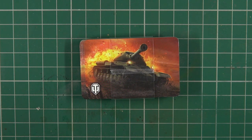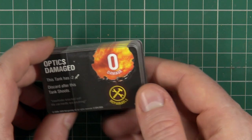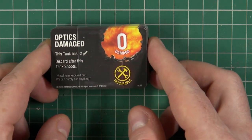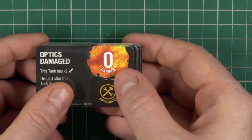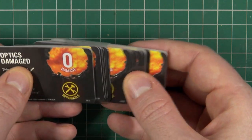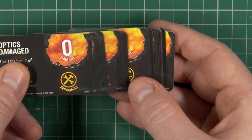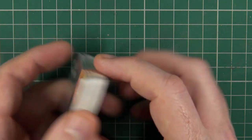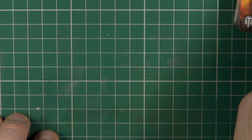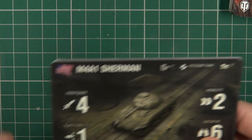Bringing in some of the card decks — there are damage cards which are for critical hits. Some will have no damage, some will have additional damage on top of the critical, and they are either repairable or non-repairable. If you take a critical hit you draw one of these cards at random and apply it to your tank.